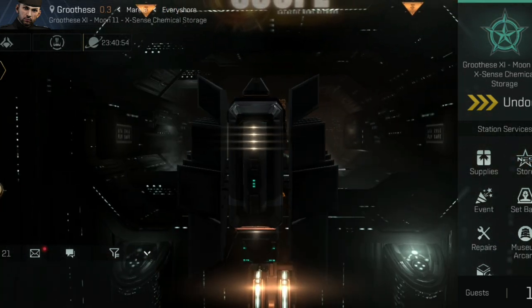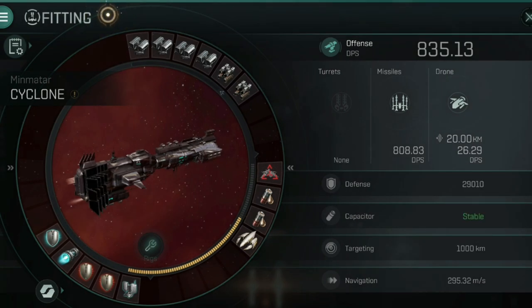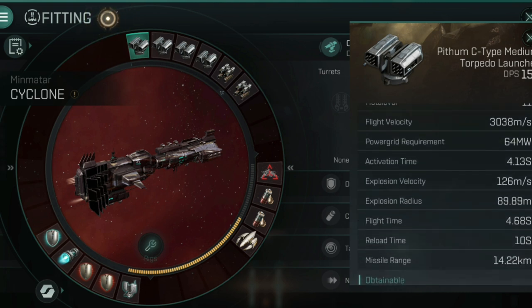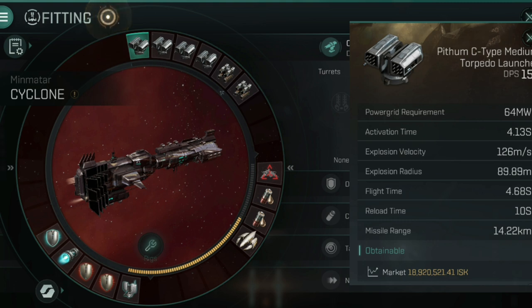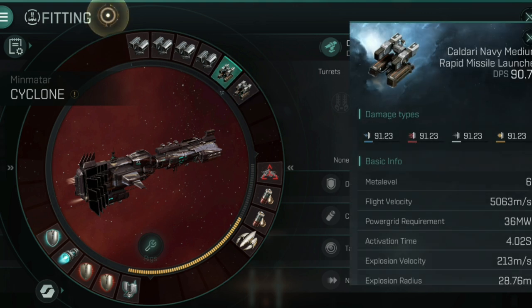I think the torpedo boost has been a welcome change. As you can see from my ship fitting, I'm at 835 DPS. I've opted for a split damage system - four torpedo launchers, which are the Pithom C-type medium torpedo launchers, pretty cheap on the market, or at least they were before the patch. I'm finding the torpedo launchers coupled with the target painter are hitting cruisers upward very effectively.